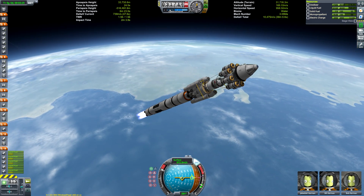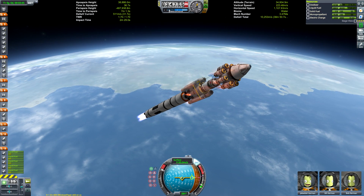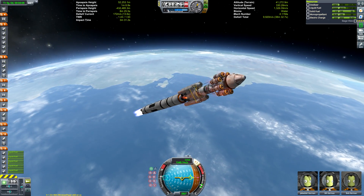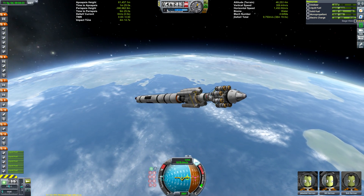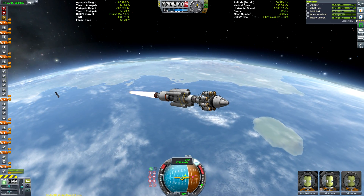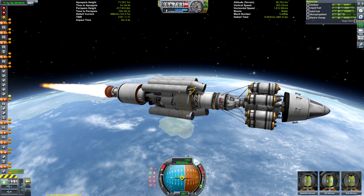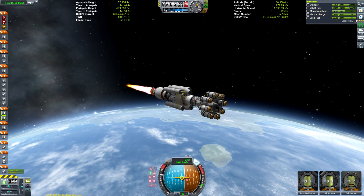The side boosters have just detached. The most obvious thing about the rocket is that it doesn't have a payload fairing. Some of you may be familiar with it from my livestream. There's only been a few modifications since then — one being the nose cone at the top, and I also changed the heat shield to an inflatable one rather than a standard ablative one, to provide a bit more protection for the lower command module.